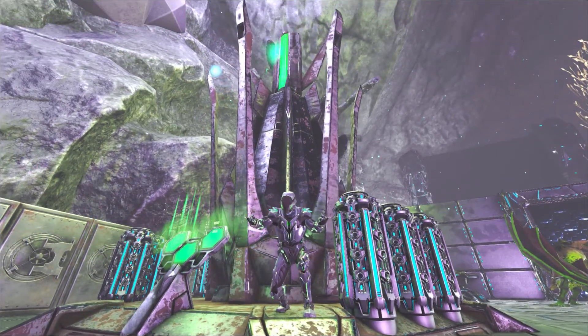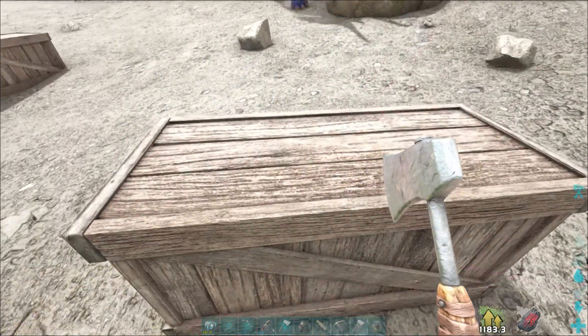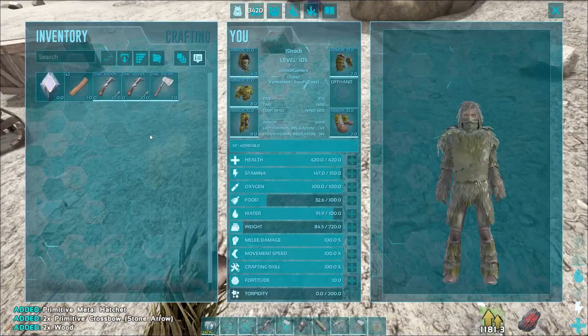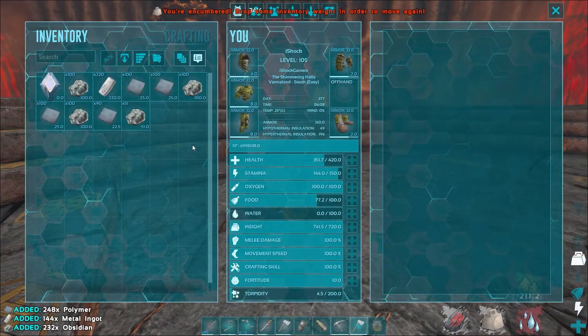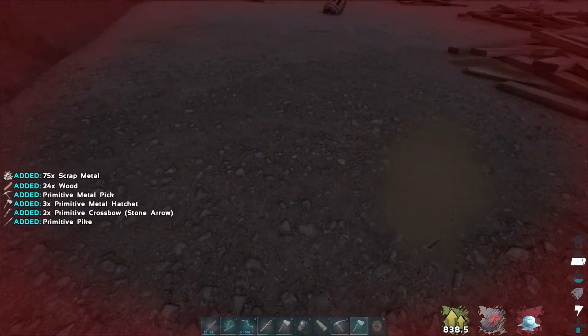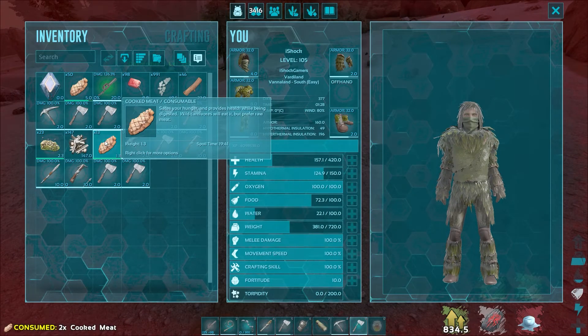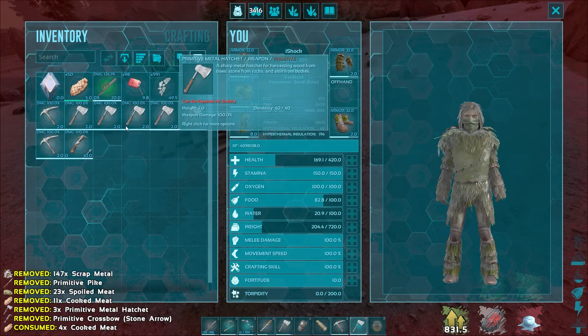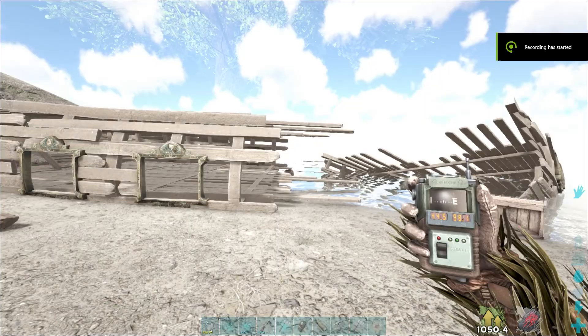What's up everyone, iShock here. In this video I'm going to show you where to find the new harvestable boxes and crates on the Fjordor map. You can get metal tools, crossbows, weapons, hundreds of hard polymer, obsidian, metal scraps, and even cooked metal ingots. So if you're just getting started or deep into progression you're going to want to stick around and see all the locations and loot. There are quite a few locations spread around the map so let's take a look and see which ones benefit you the most.